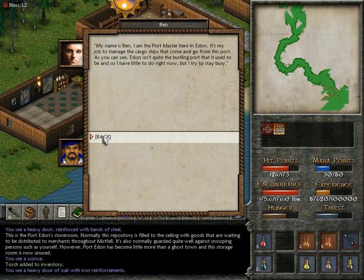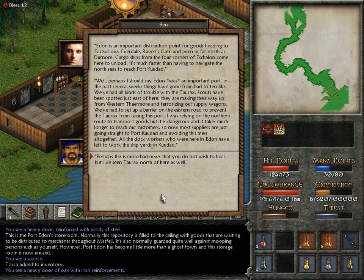My name's Ben. I'm the port master here in Adan. It's my job to manage the cargo ships that come and go from this port. As you can see, Adan isn't quite the bustling port that it used to be, and so I have little to do right now, but I try to stay busy. What can you tell me of the port? Adan is an important distribution point for goods heading to East Willow, Everdale, Raven's Gate, and even as far north as Jurnor. Cargo ships from the four corners of Echelon come here to unload. In the past several weeks, things have gone from bad to terrible. We've had all kinds of trouble with the Torax — scouts have been spotted just east of here, and they are making their way up from the western Theramore and terrorizing our supply wagons.